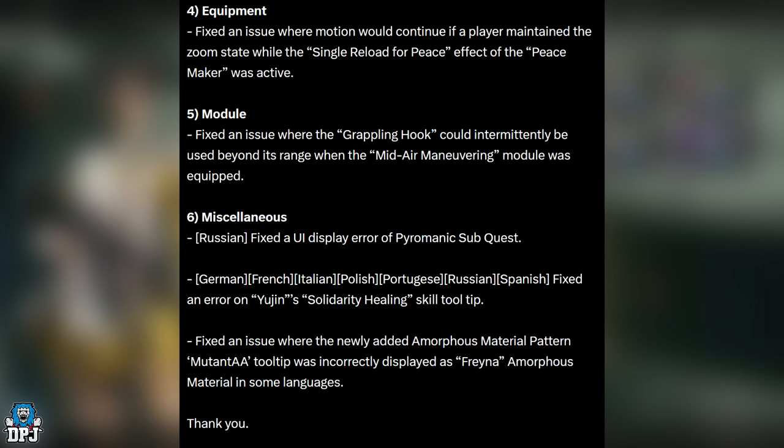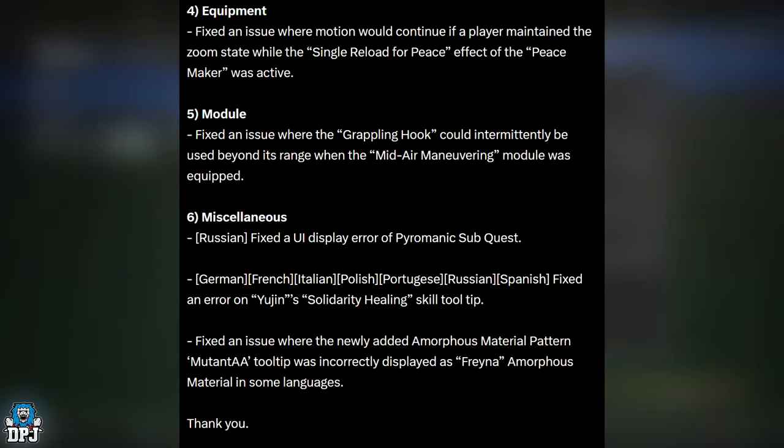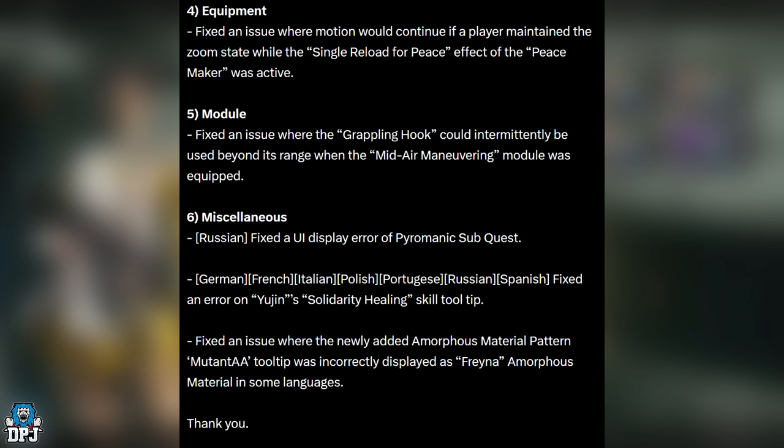Module bug fix: fixed an issue where the grappling hook could intermittently be used beyond its range when the Mid-Air Maneuvering module was equipped. Miscellaneous bug fixes include a UI display error of the Pyromaniac sub quest in Russian, localization fixes across German, Italian, French, Polish, Portuguese, Russian, and Spanish, an error in Yujin's Solidarity Healing skill tooltip, and an issue where the newly added amorphous pattern material for Mutant tooltip was incorrectly displayed as Trainer Amorphous Material in some languages.